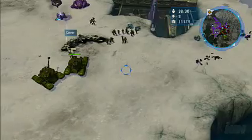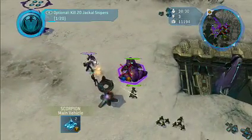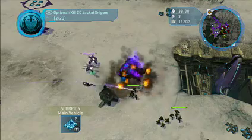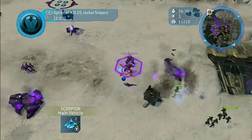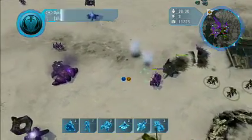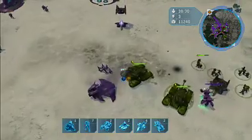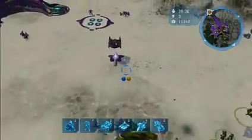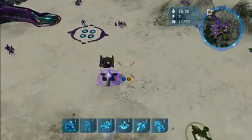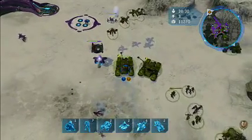Enemy engaged. Taken care of. Let's move my Scorpions up — take out that Wraith. There we go. Those Hunters will take out my vehicles if I don't do something quick. Let's finish off that Wraith tank. Move up further north. I've ordered some Hornets flying up in the air.